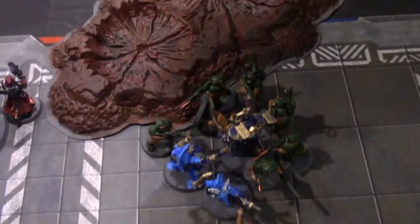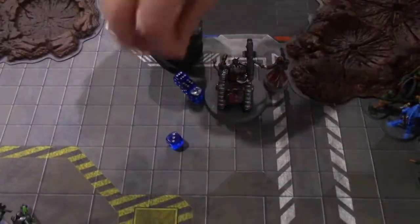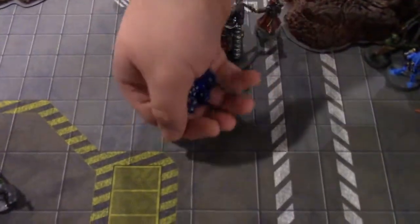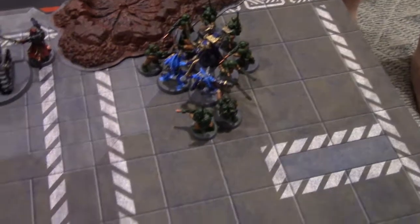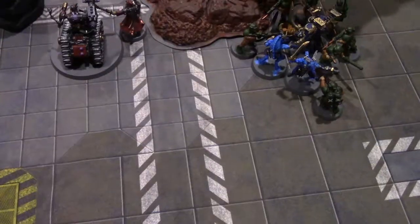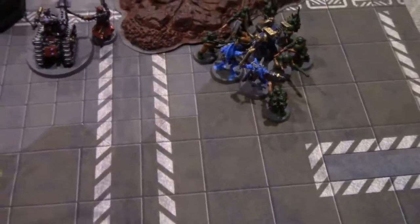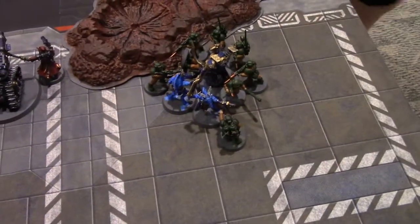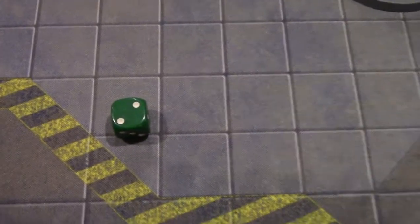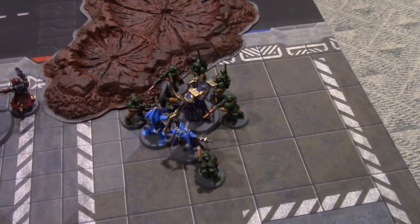On to the Thousand Sons. The two Tzangors attack — five attacks hitting on threes, four hits, wounding on threes, clear strength four, one damage each — one five-up per zombie. Three wounds total, three five-ups — one zombie goes down. The Scarab Occult Terminator goes with two attacks hitting on threes — two hits, wounding on threes — one wound, one five-up. One more zombie dead.